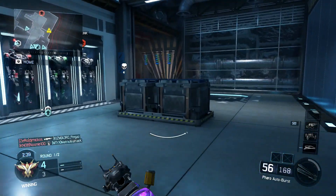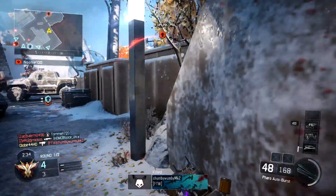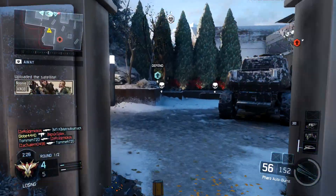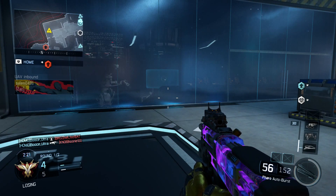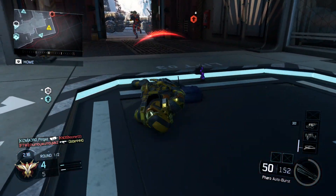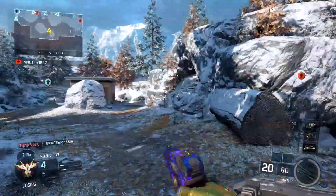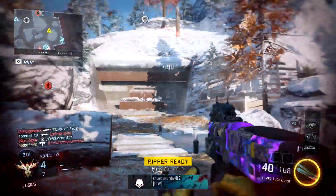Hey, what is going on guys, welcome back to another Black Ops 3 video. Today I've got a cool glitch video showing you how to copy emblems within Black Ops 3. You may be thinking you can copy emblems from random people in lobbies, but unfortunately that is not the case like in Black Ops 2. For this technique to work, you're going to have to have another account you want to copy an emblem to.